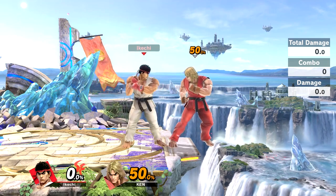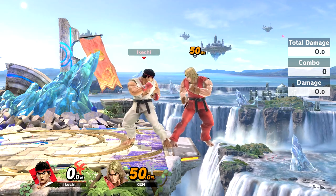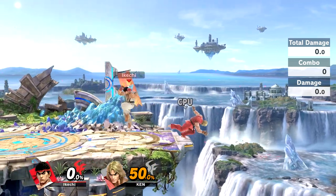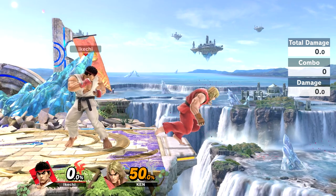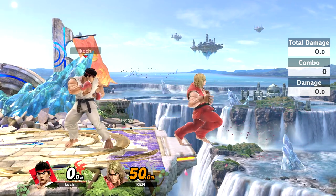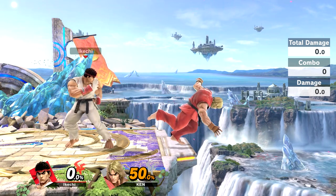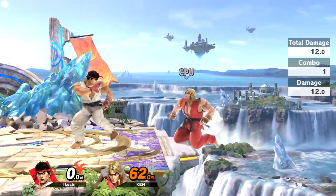Now if your opponent has a move that's a multi-hit aerial attack off the ledge, it's going to go through your focus attack — only one hit is needed to cancel it, but a multi-hit move will cancel focus attack and you'll take damage. So what you want to do here with focus attack is charge it, hit them, back up, and then forward smash. At the right kill percent you can charge it, back up, and hit with forward smash.